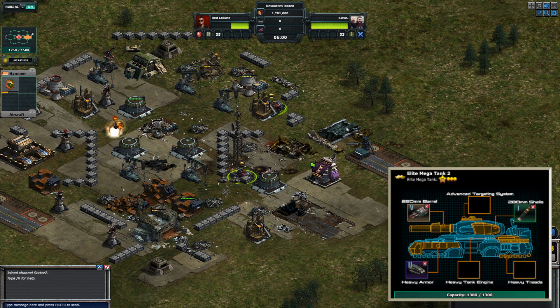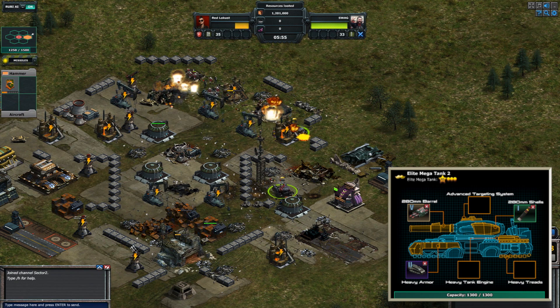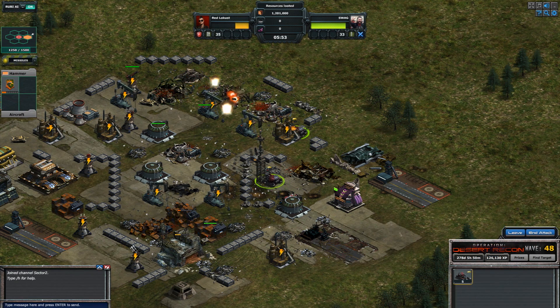The Warhead Launcher reduces reload time, increases the splash radius, increases the clip size, and boosts the damage of each blast. Elite Mega Tanks with Warhead Launchers are some of the most formidable units on the battlefield.